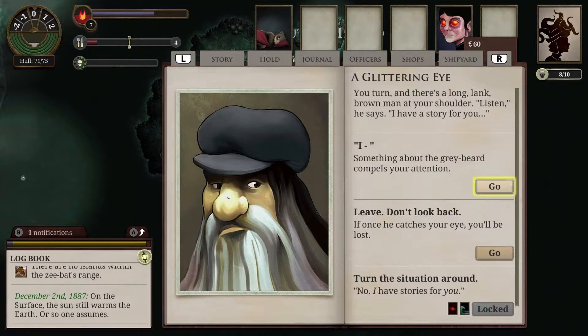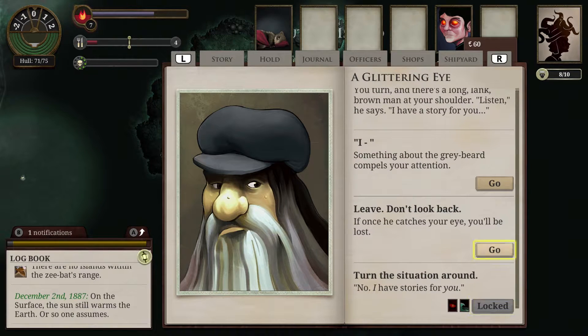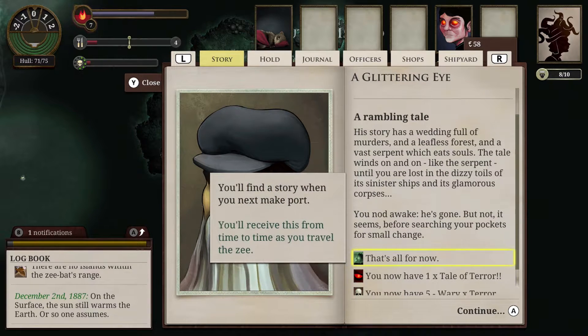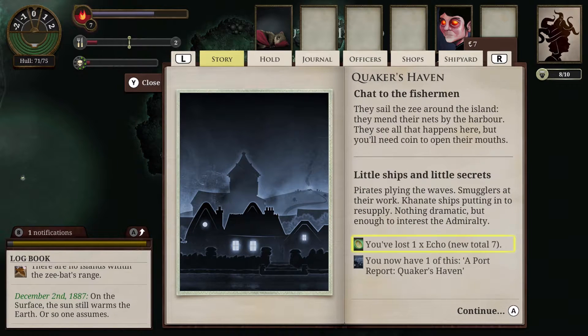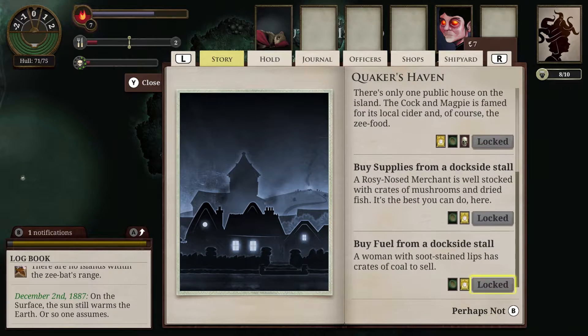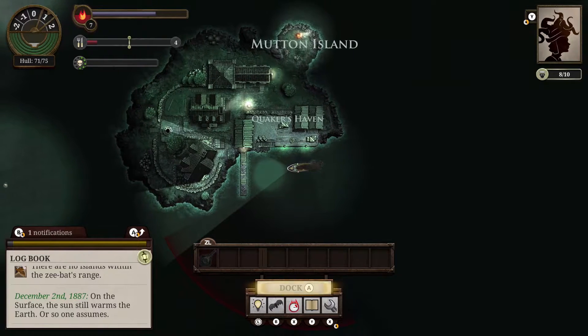Visiting different areas, shops, and people help to uncover stories within the world and sometimes gives you hints on where the next point of interest may be. Relying heavily on text to drive gameplay isn't usually my cup of tea, but even with putting my best foot forward, almost all of the dialogue failed to garner my interest. Considering how much Sunless Sea uses dialogue as a driving force, this made the discovery of new ports more of a chore than a reward.